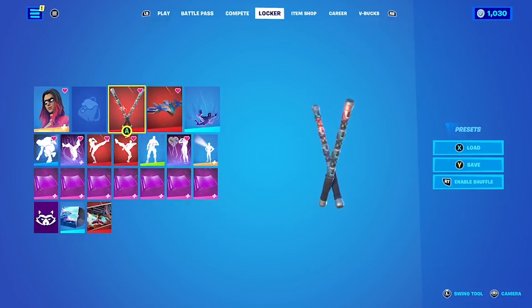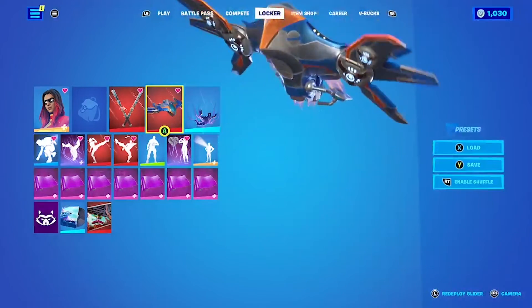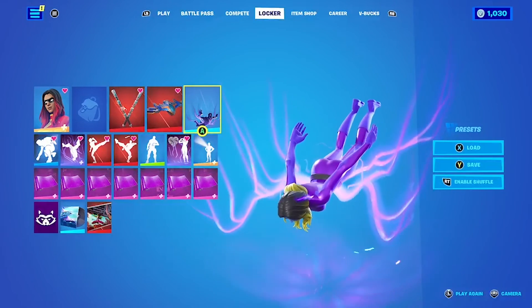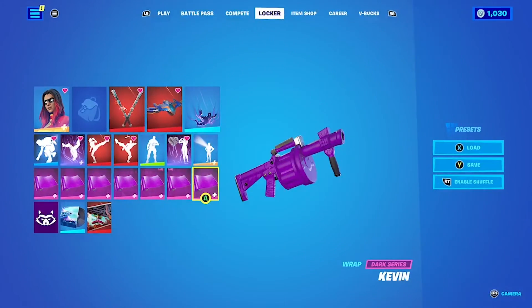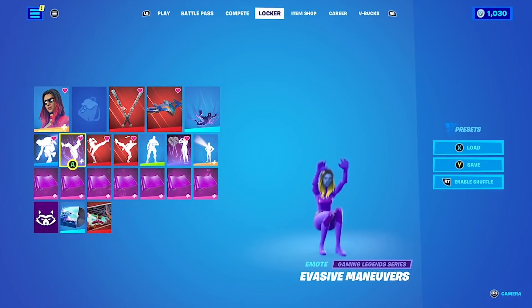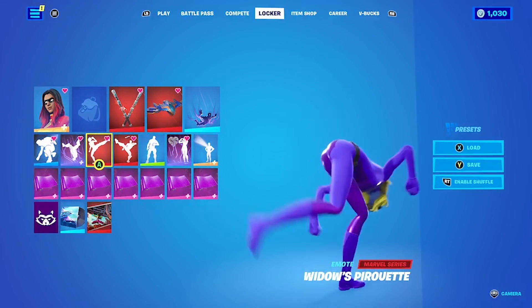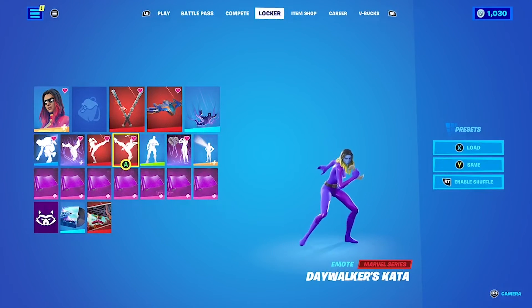Widow's Fangs as a harvesting tool work pretty well. You could also give her some kind of double blades that would make sense for her. I did give her the Milano spaceship — the Guardians of the Galaxy glider — mostly for its purple color scheme. Similarly, I used the Kevin wrap because it's purple, and then fighting-type emotes: Martial Arts Master, Evasive Maneuvers because she's super athletic, Widow's Pirouette, and Wave Walker Strata.